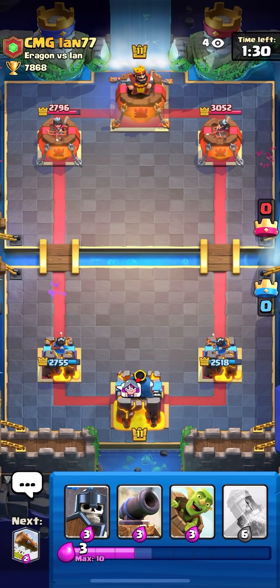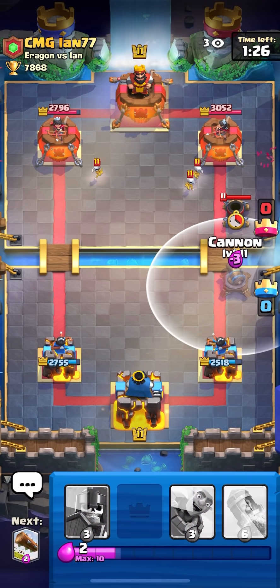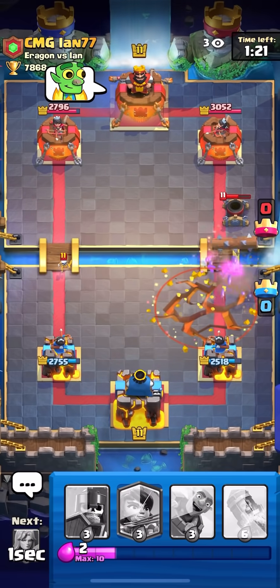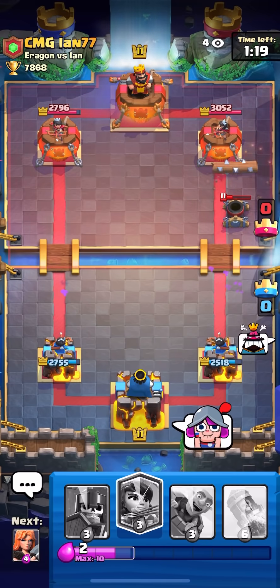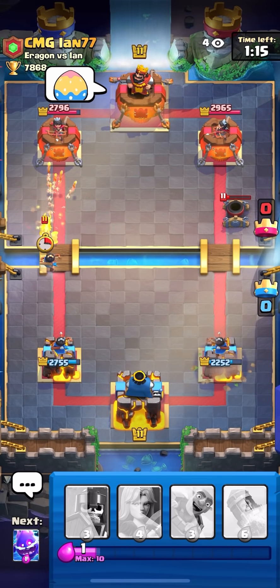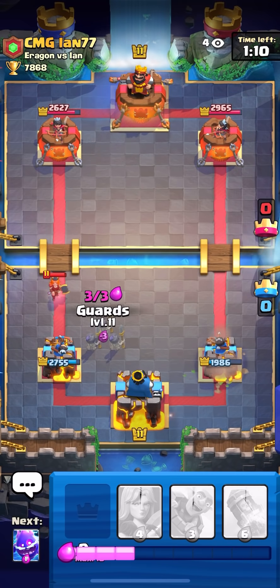I'm gonna Electro Spirit to make sure I don't take any damage from that Queen. He's probably gonna Mortar now — I have Cannon though so I should be fine. I'm gonna Cannon that. He has enough for Earthquake so he's gonna get a lot of damage — he missed my tower though. The Mortar is gonna hit my tower like twice. He has enough for Valk as well so I'm gonna have to Guard.